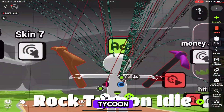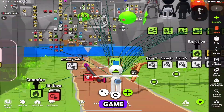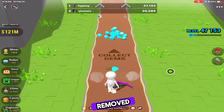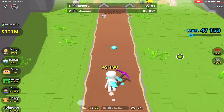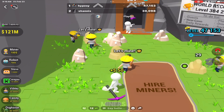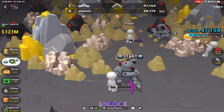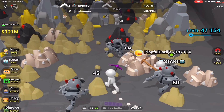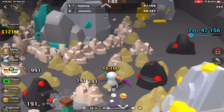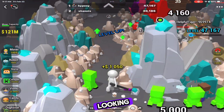Remix number one: Rock Tycoon Idol by Alu. With the push of a button, Alu took the original game and developed it even more. In this game, the punch button has been removed and it mines automatically. Destroy the rocks, you get gems that allow you to purchase new miners. The more you advance in the game, the more diverse types of miners you unlock — from a generic miner with a yellow helmet, to a robot that moves and mines super fast, to a Steve who looks like he's from Roblox and moves hella fast.